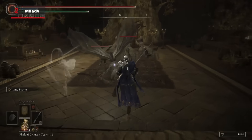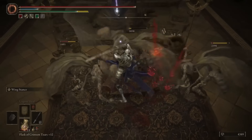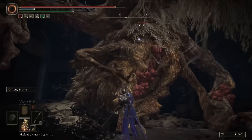While not as fancy as Rellana's Twin Blades, the Milady makes up for it by being much more flexible as a weapon. It too is a light greatsword, which gives it a really good balance of power and speed, not to mention a very slick moveset with combos that flow very smoothly into each other.